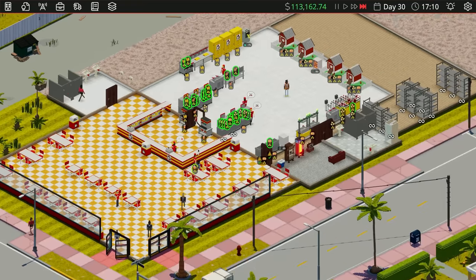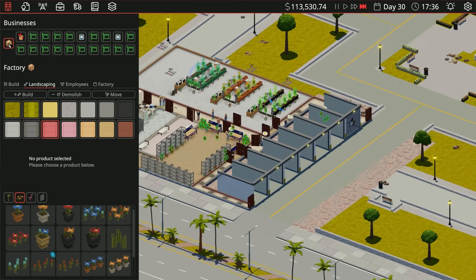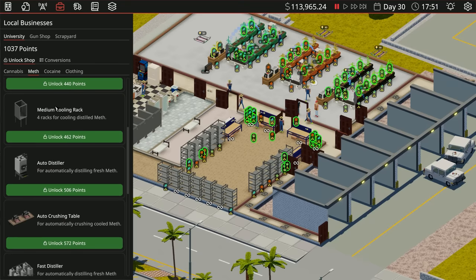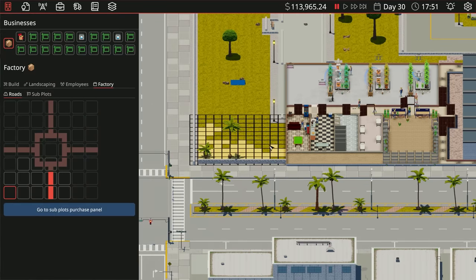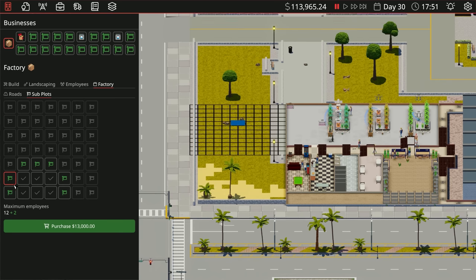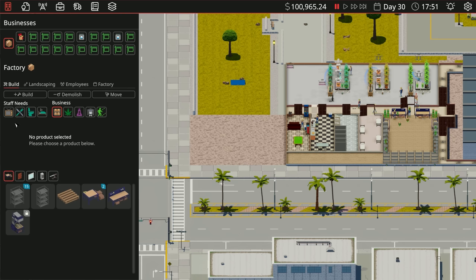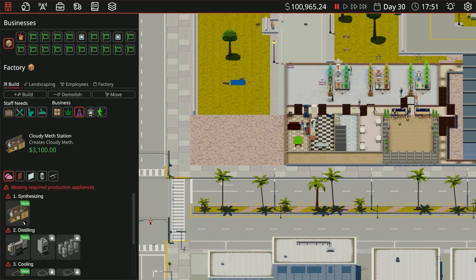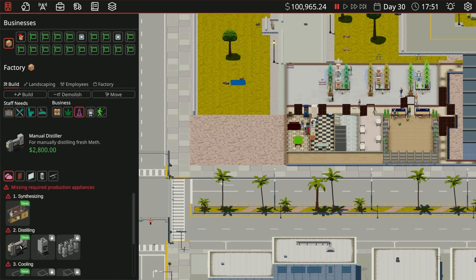The next order of business is to get the products people want to buy. Back at our factory, we need the beginnings of something new. We have starter equipment and improved crushing. We're going to have to build another section on the factory. Let's purchase this subplot, then go into build and into our new lab. We need synthesizing, distilling, cooling, and crushing — auto distiller, fast distiller — it's so expensive.